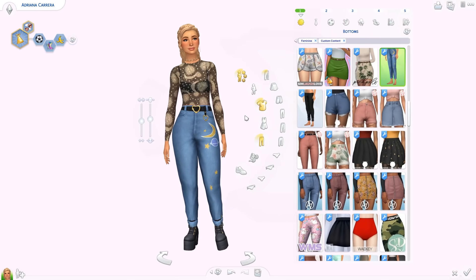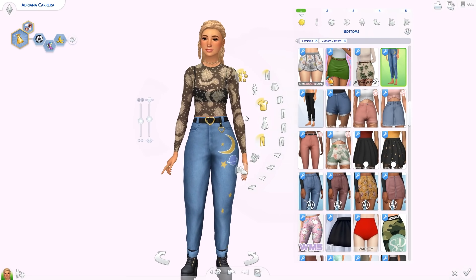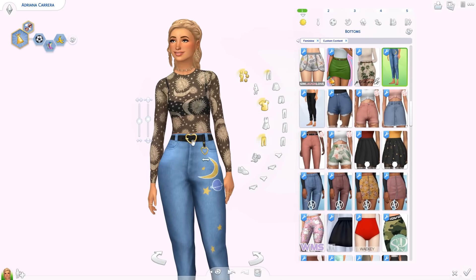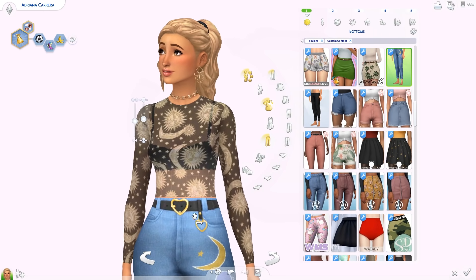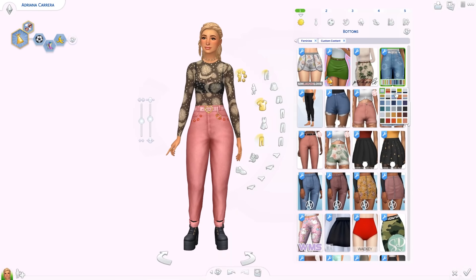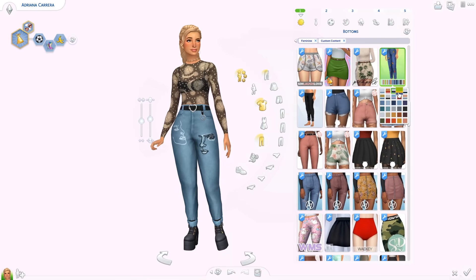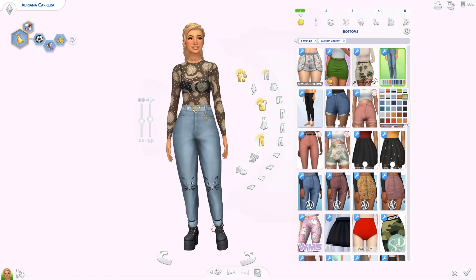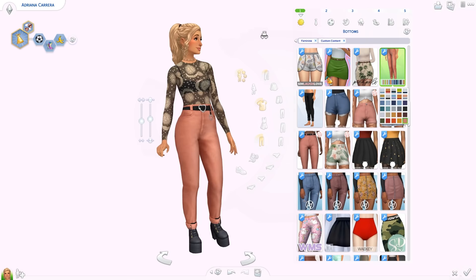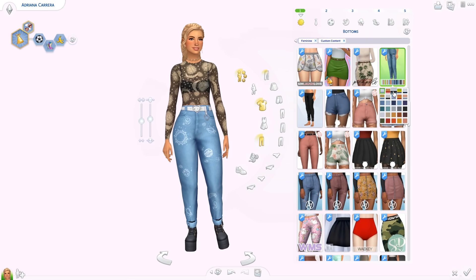For bottoms, we have new jeans by Trilla Keith that I'm absolutely obsessed with. They're high-waisted with a belt featuring a heart belt buckle. There are different patterns and colors — including space-themed ones and ones with little cat faces on the knees — plus options without prints. Very unique, I don't have anything like this.